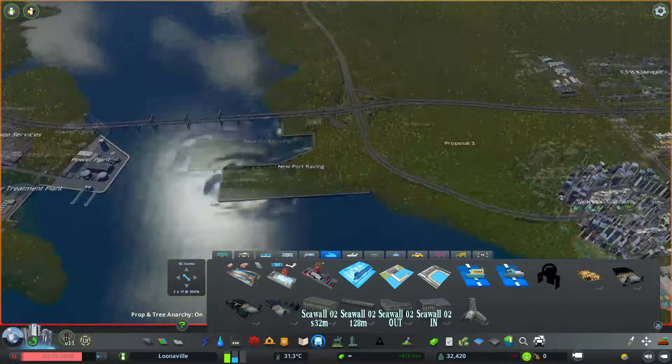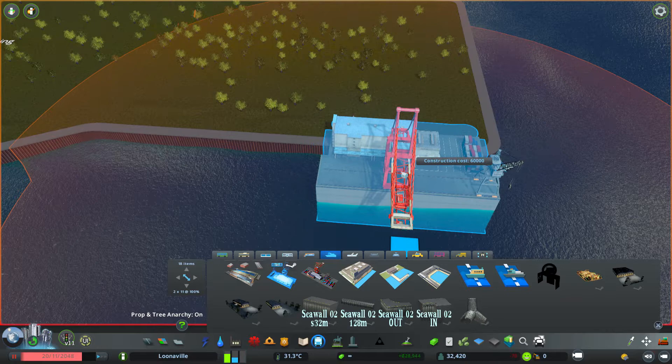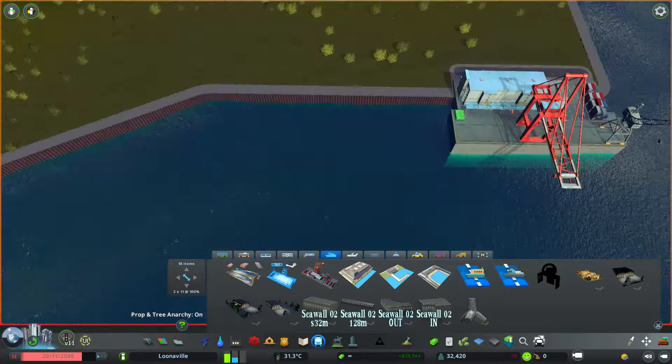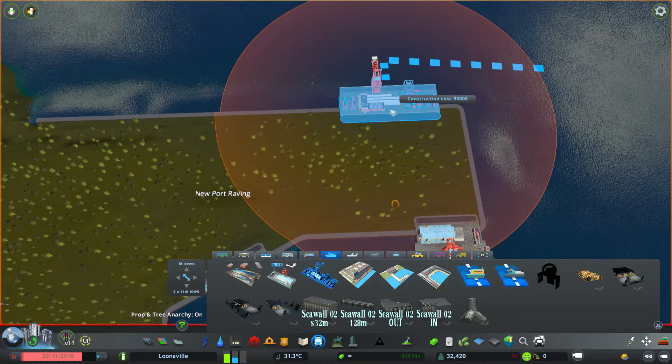We'll do the ferry depot — I don't need the ferry depot just yet, but we'll earmark it for this location here. And then the other idea is we're going to do the smaller seaport here. We're going to put it right on the end in hopes that we can have the road turn along this way. We'll do one over here as well.